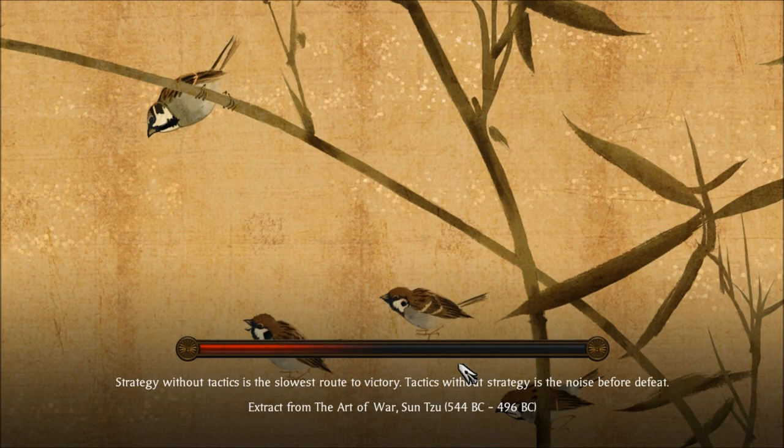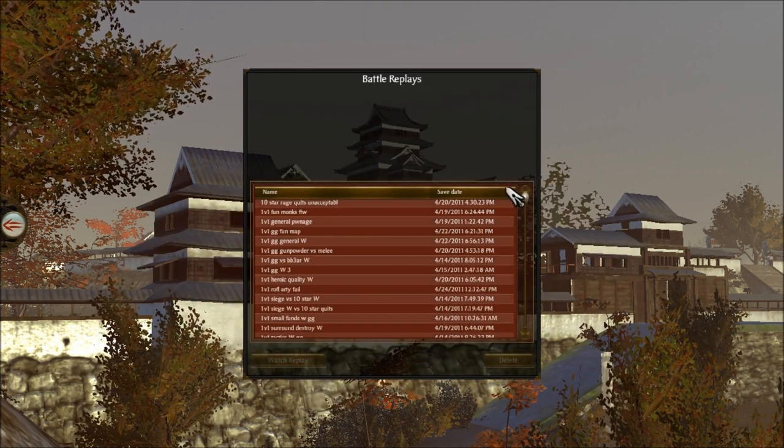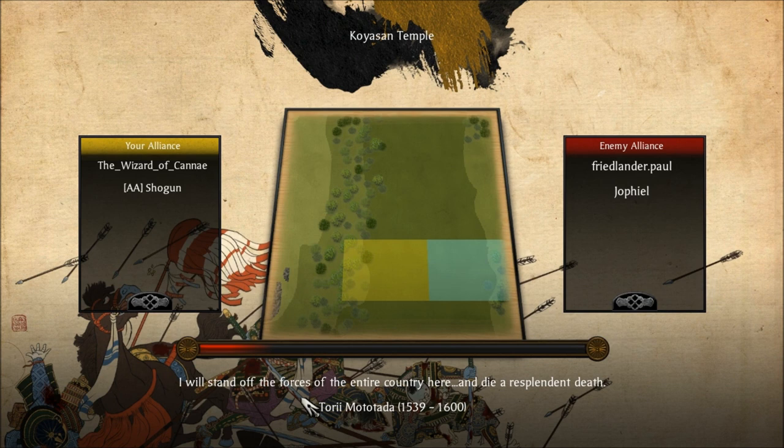Thank you very much for playing, WolfZB, TheoGN, and of course Heir of Carthage. I actually have another battle to show you — the second replay that I saved of our six. It's actually a match battle, so unfortunately unit sizes will be on small, but tactics are still there. We're playing against Freelander Paul and Joe Fiel. Freelander Paul is an eight-star and is of the clan that my clan AA is currently fending off to be first in our tier. Joe Fiel is a five- or six-star. Wizard of Kane is an eight-star and I'm a nine-star, but it was fun nonetheless. It's on the Koyaz and Temple map, which makes it even better.